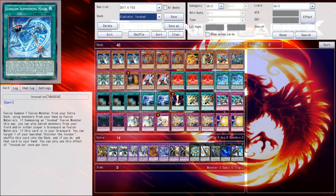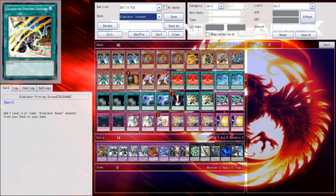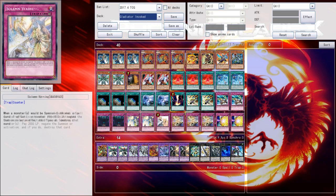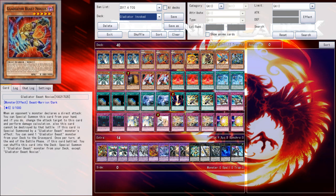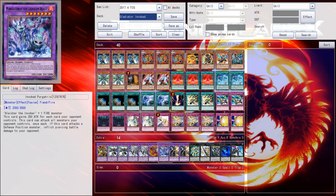That's actually just really cool, and it's something Gladiator Beast kind of needed in terms of a really good supporting card. Augustus was the most recent monster support they got, and while Augustus was good, it's definitely not what the deck needed. Noxious is definitely one of those cards that just fits so hand-in-hand with the theme. Anyway, this is Gladiator Beast Invoked.